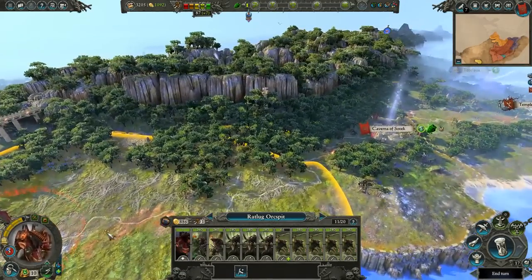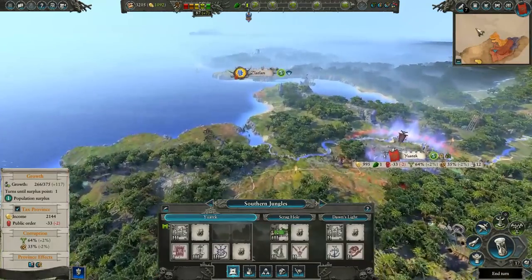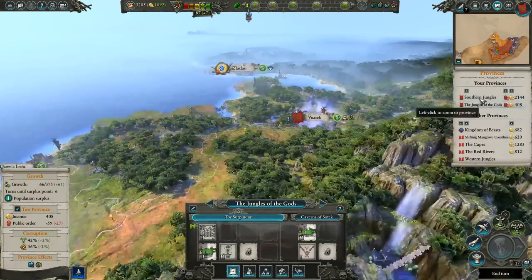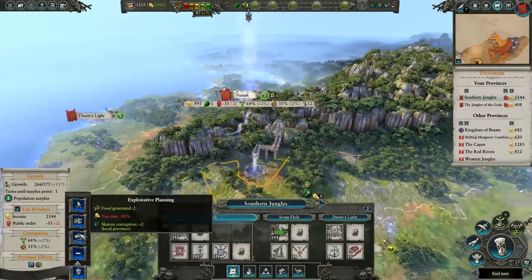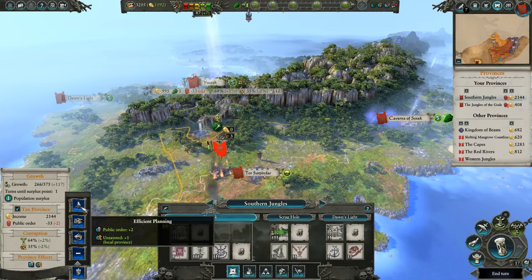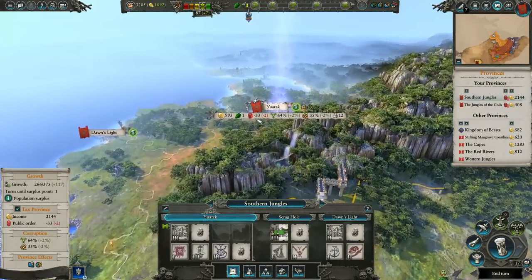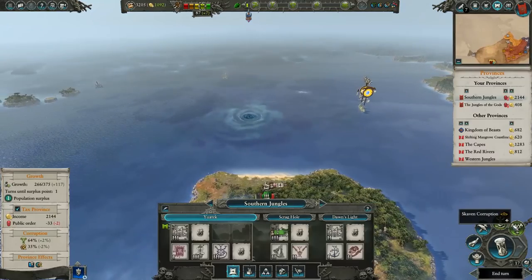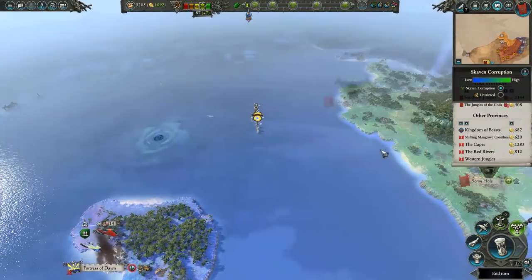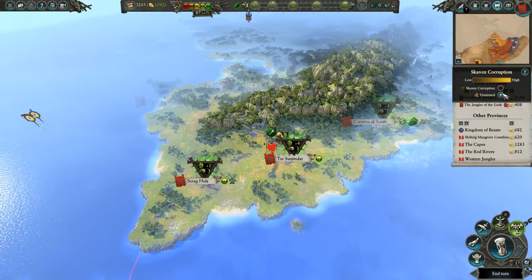Let's have you go raid — we've got to train you up. What new commandment do I want for you? Tax rate would go down — I don't want that. More public order for when we're done. That would counter my issues over here in the southern jungles. Okay, we'll take it. Skaven corruption — how's it doing so far? Yeah, it's getting up there. Over time, let's untaint it.